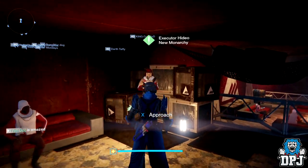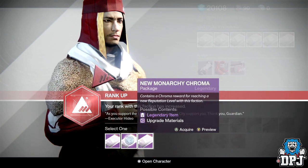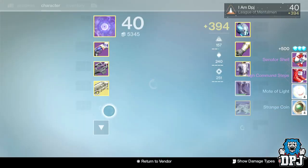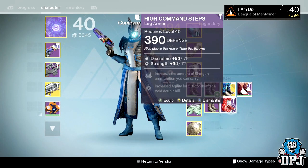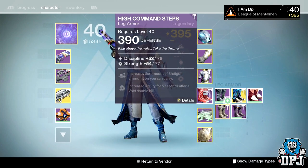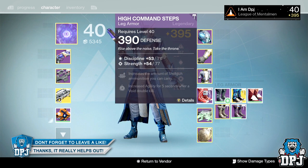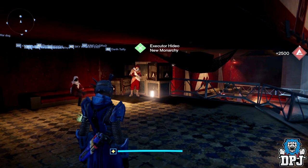New Monarchy rank 16 on my Warlock, going for armor again. I've got the helmet now, and I got the legs which I needed — so now I just need the chest and gauntlets. Discipline and strength, not too bad. It has increased shotgun ammo capacity and increased agility for five seconds after a double kill. I'll take it.